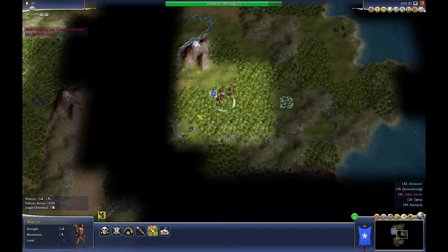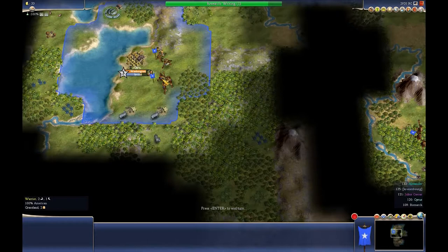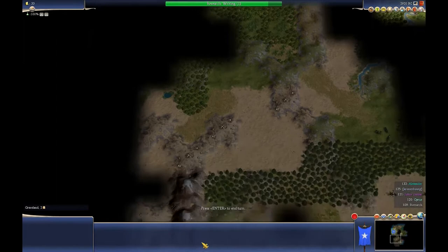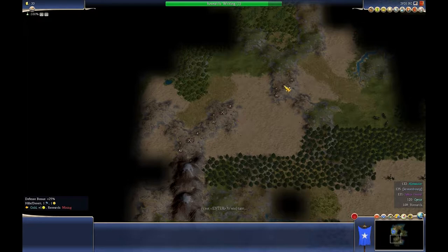So scouts, as you can tell, can't defend themselves — so that's that ruined. I'm going to have to have an archer to go along with my settler. Once the settler's built, I'll have him here and I'll have an archer going along with him to build something here.